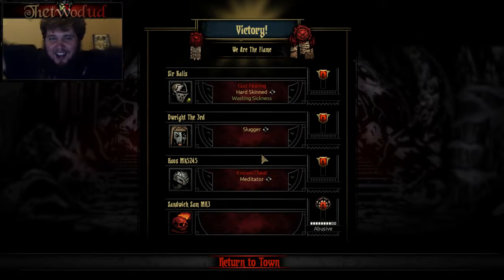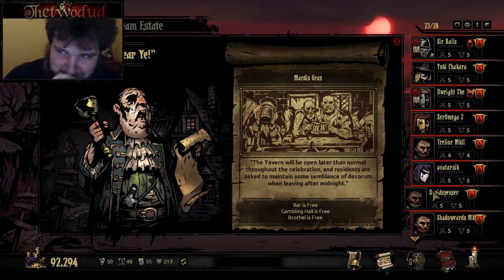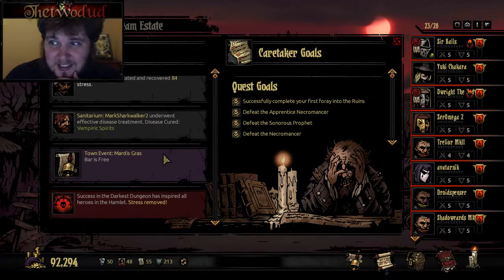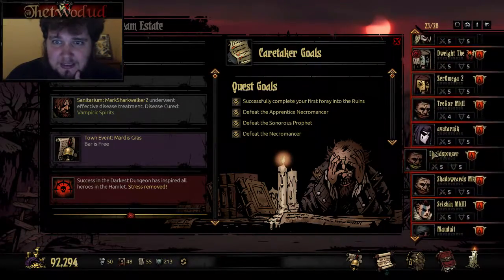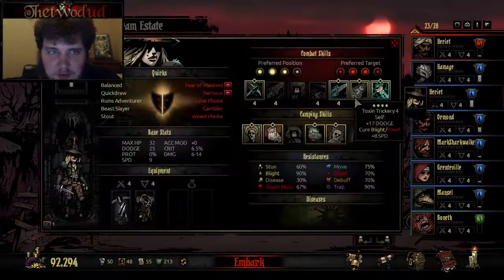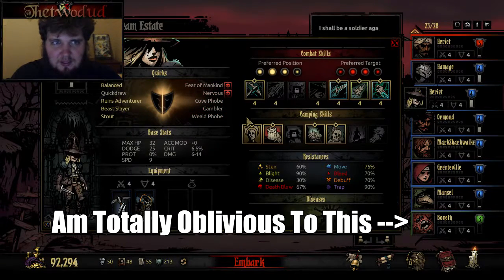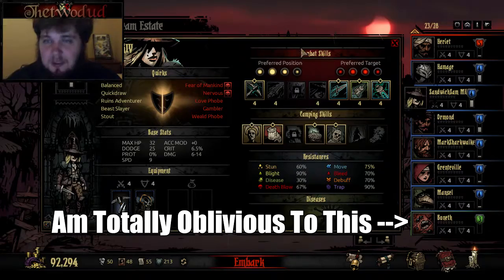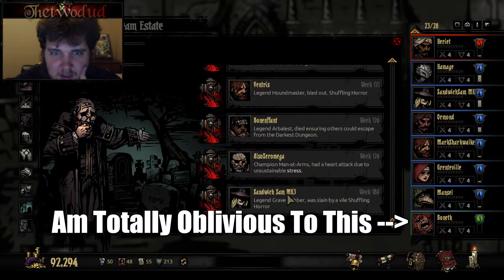Now we get to see things as they truly are. Success of the Darkest Dungeon inspired all heroes — stress removed! Holy crap, we lost all of our stress! Do we have another grave robber? Yes — Harriet. So if you want to be a grave robber again feel free, because I have two Harriets on my team for some reason. No rewards or little decorations for winning that — that's too bad. Hard Skin's actually legitimately great.